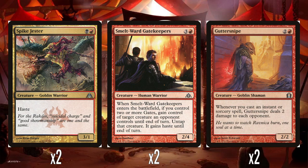And then two Smelt-Ward Gatekeepers — because apparently we're really committed to having these gatekeeper cards in these decks. It's 3 and a red for a 2-4. When it enters the battlefield, if you control two or more gates, gain control of a target creature an opponent controls until end of turn, untap that creature, and it gains haste until end of turn. Exactly the same comment as with the other gatekeepers: requiring two gates when you only have four in the deck means this effect is hardly ever going to go off. Most of the time this is just going to be a 2-4 for four mana, which is disappointing. Could have triggered off one gate and it would have been fine.